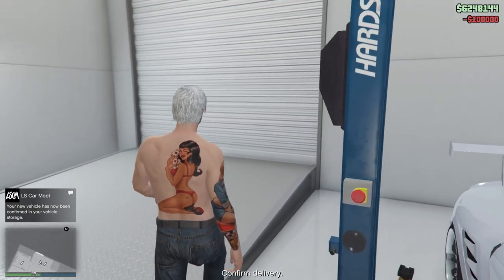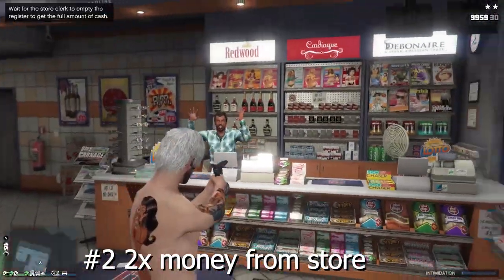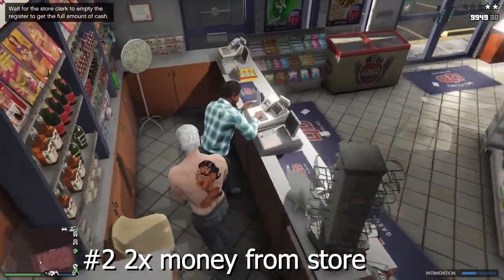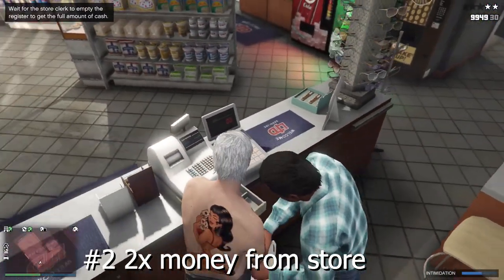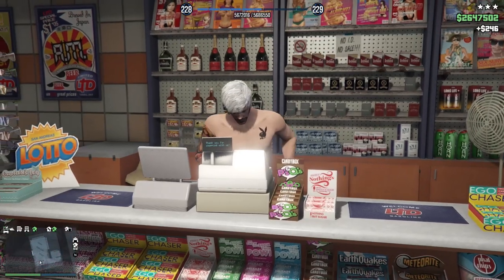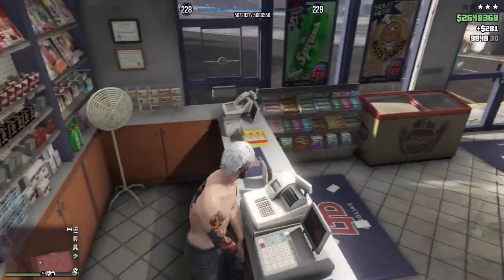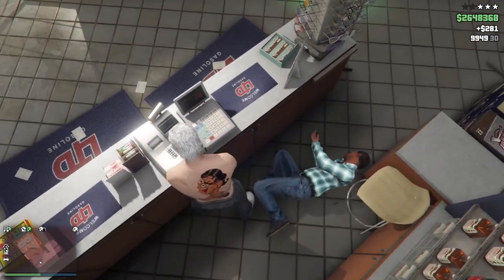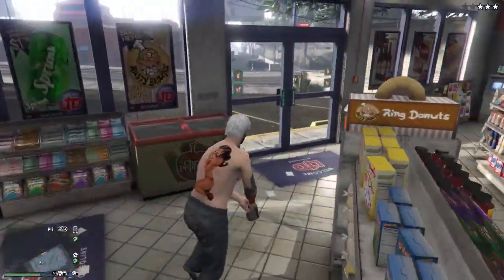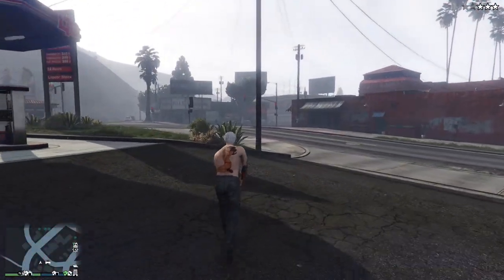The next method is robbing the store and getting twice the money. You're gonna have to shoot the vault and then go on the left side of the cashier. When he's about to drop the bag, hit him and press the right D-pad at the same time. That way you will get the bag of money as well as the money from the cashier machine, so you will be able to get double the money from the store. This is a really convenient method if you're driving around and you spot a store.